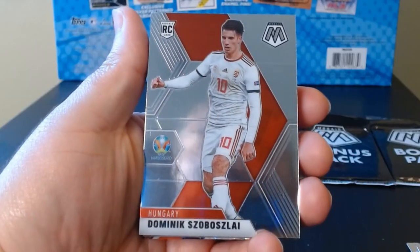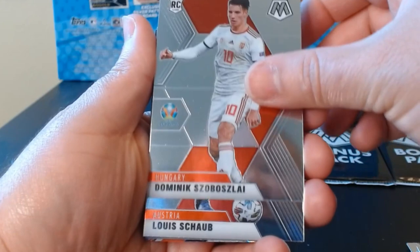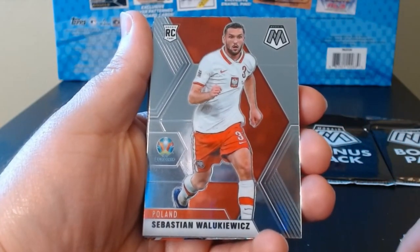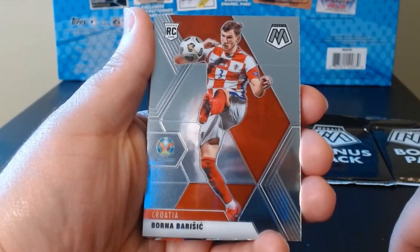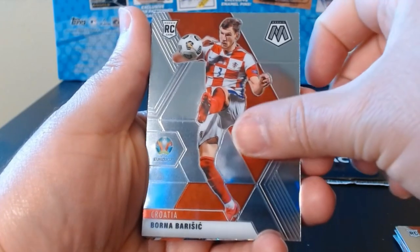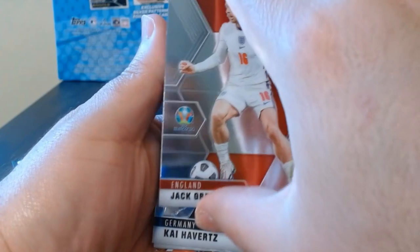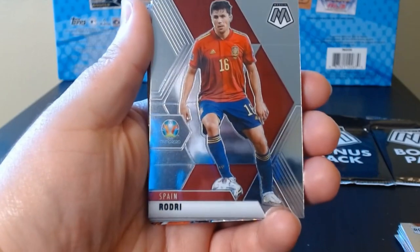Okay, second value pack — again let's put the bonus pack to the side and rip into this. If you love rookies, this is stacked with rookies from every country you can imagine. Schaub from Austria — there we go, another rookie. My soccer videos never do that great, but it's just such a fun product to open. Barisic from Croatia. Haven't gotten any big names except for the base Mbappe. Rodri from Spain — know him.